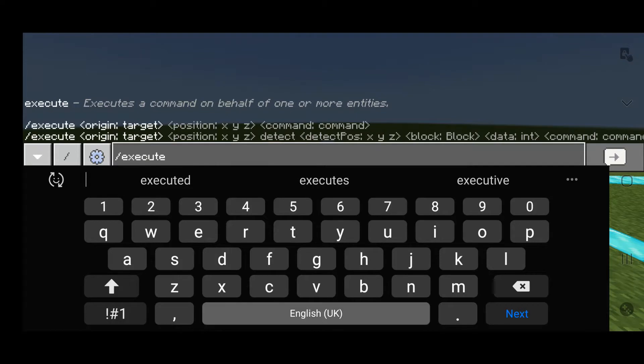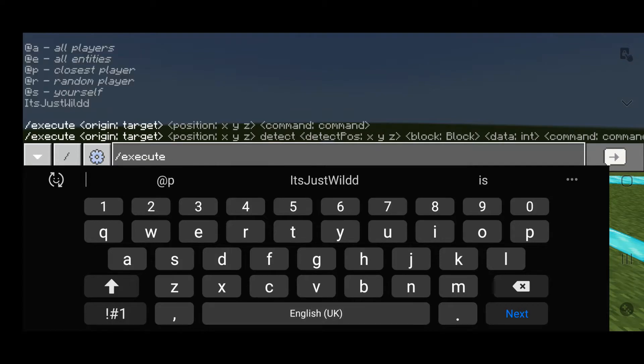So first of all, you've got to do slash execute, and then who you're executing the command on. I'm just going to do probably at S, because I may not execute it at myself. And basically, when you do slash execute, what it is is executing commands that you would normally do at a coordinate or at a player.